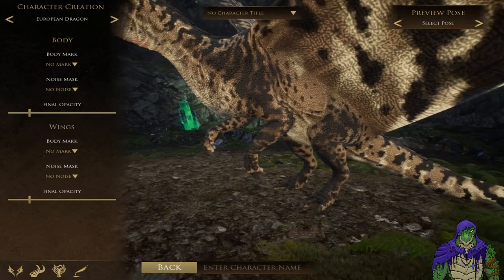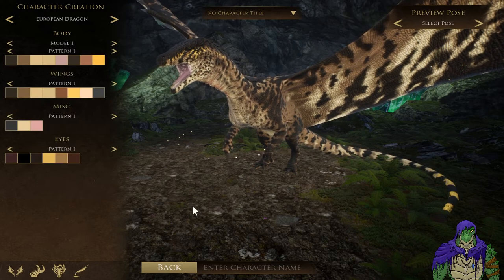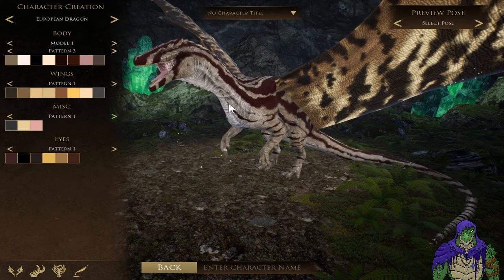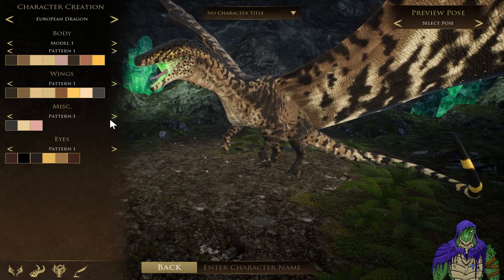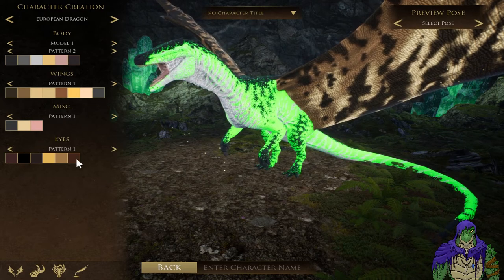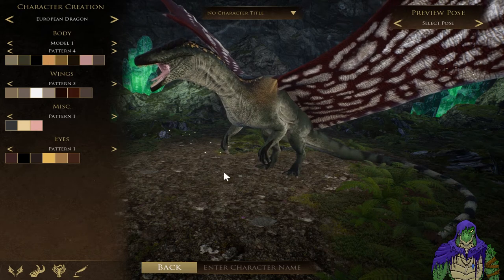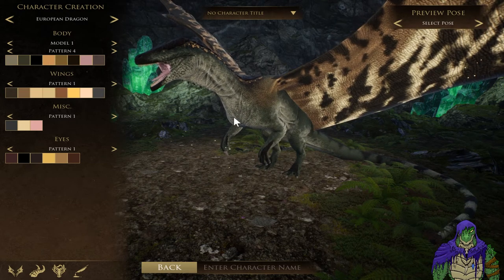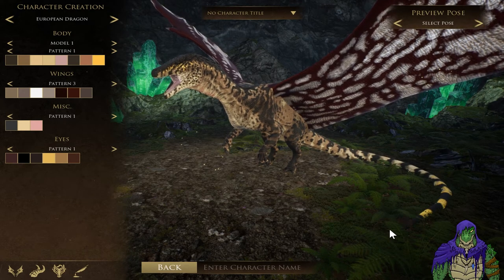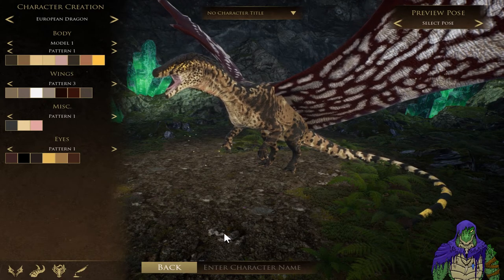And then for the European Dragon - the big one - this guy has the most stuff going on, kind of like you'd expect. They've definitely put the most work into him so far. For patterns, there are several different options, and again every single little aspect is colorable on all of these patterns so you can really make it unique. The wings have the same thing going on - different patterns that match the different bodies. But you don't necessarily have to stick to that - since you can color them however you want, you can mix and match and make the wings match the body if you spend enough time working on them.